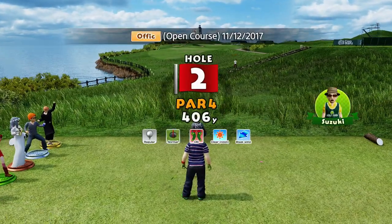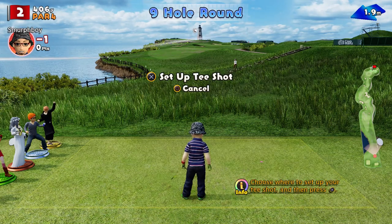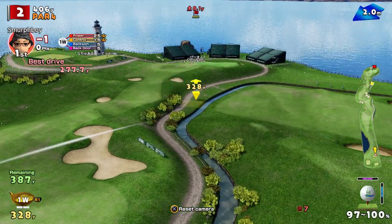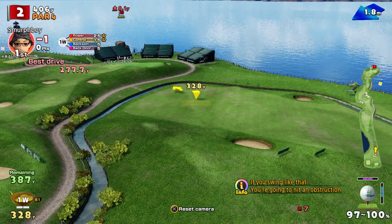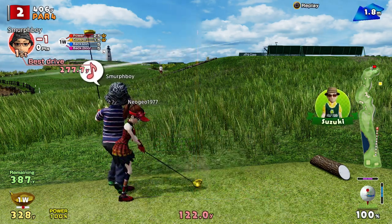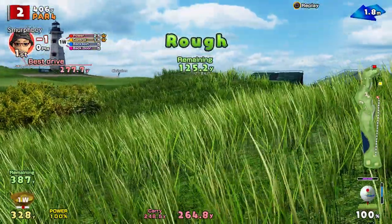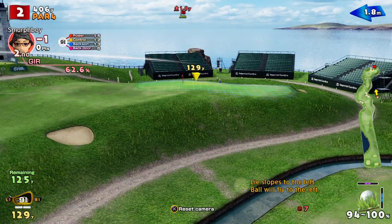So, another par four for the second hole. Again, wind's going across us, which is not too awful. And again, this is about a bit of course management. You can try and get it up there. Actually, I quite like the look of that. Much more chance of - oh, did I clip something? Much more chance of ending up on the fairway. Unless of course you do that. So now we're in the really deep, messy stuff. Luckily, we're using the sand viper.